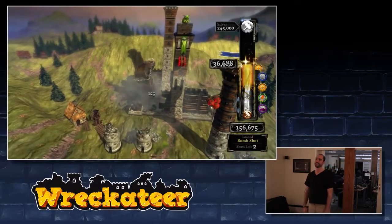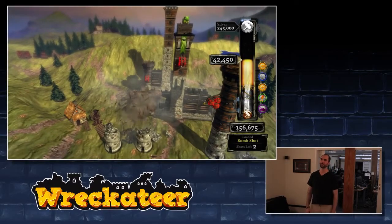Looks like maybe he didn't get enough damage, but then enough collateral stuff happens that back tower falls down exactly the way he wanted — perfect.